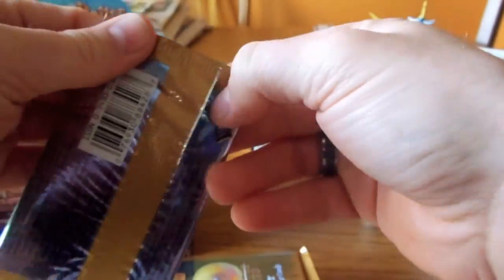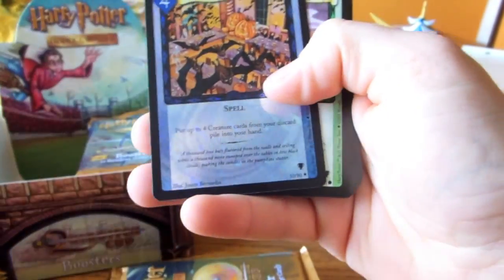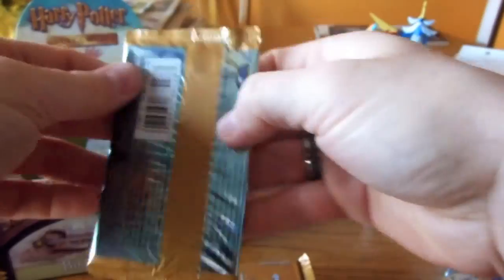All the commons and uncommons will be for trade, or for sale if you want to buy something. And there we go — that's a nice pull. We've got the Halloween Feast and the hollow version in the same pack. It's always nice.